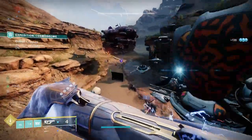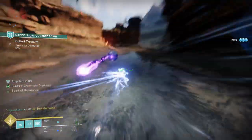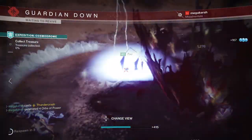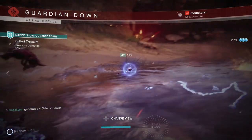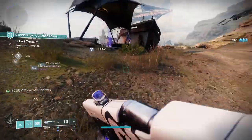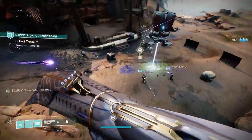Next up, let's have a look at the gameplay loop. You want to smash enemies with a charged melee, generate lightning strikes, get amplified and generate elemental wells, recharge that melee energy, punch them again, create a roaming storm cloud, then take out the champions if you need to with your kinetic and power weapons.